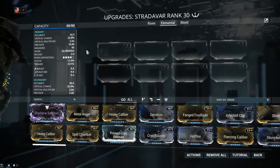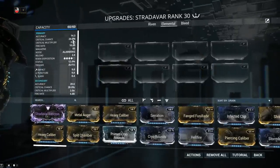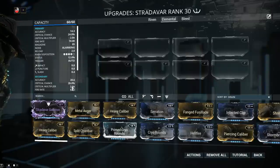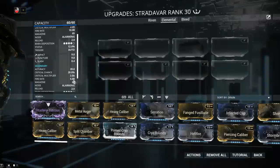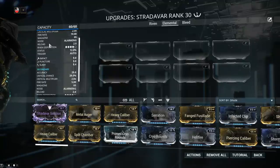We're going to look at both fire modes. Primary accuracy is 14.3 and you get double for the secondary mode. Critical chance is 24% for primary with a multiplier of 2.0, and 28% crit chance for secondary with the same 2.0 multiplier. Fire rate is 10 for primary; for secondary you only get 5 — higher crit chance but fire rate is cut in half. Magazine is 65 and reload is 2.0 for both fire modes. Not a lot of downtime out of the Stradavar.